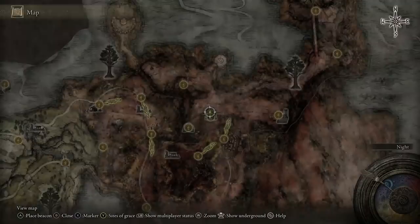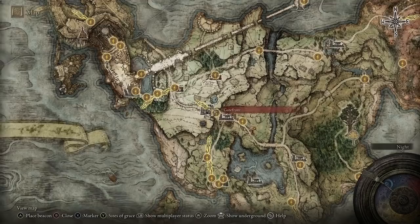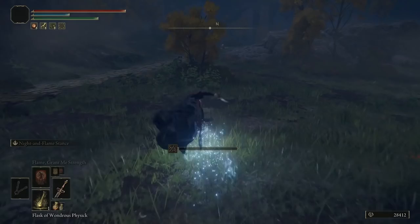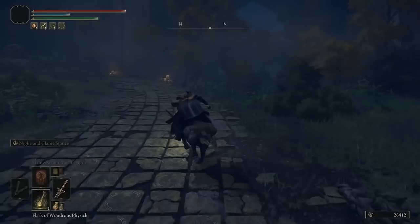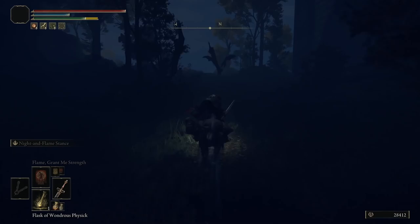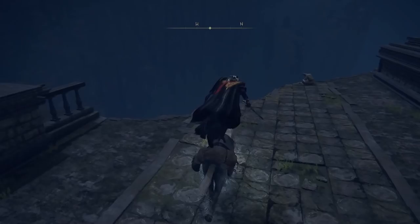From the Crystal Tunnel, as long as you've grabbed that site of grace, make your way back to the First Step. From the First Step, head north to Gate Front, then along to Stormhill Shack. From the shack, head up north — we're going to skip the castle, so you don't even need to take down Godrick to progress this far. Instead of following the path around, follow it off to the right onto the dirt path, all the way along until you get to the bridge.